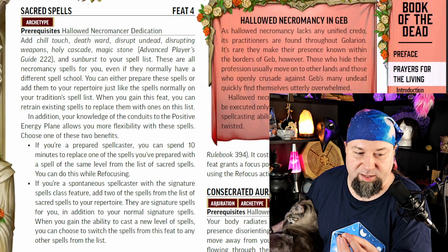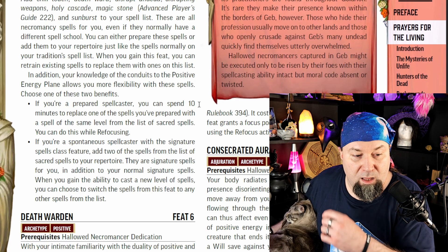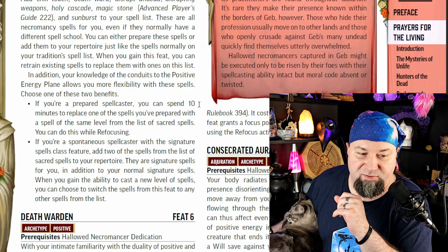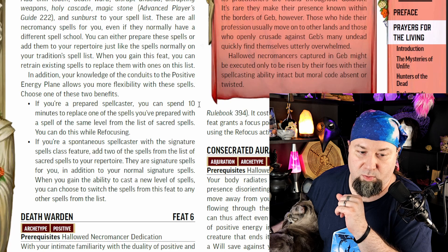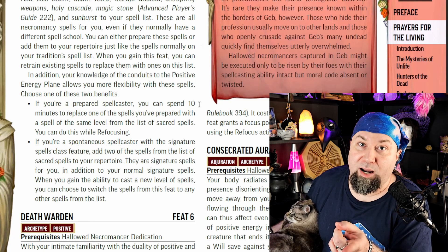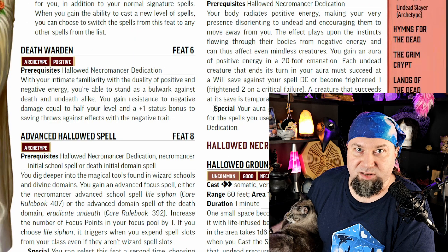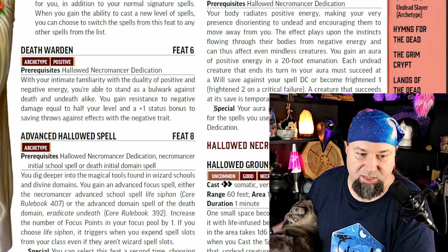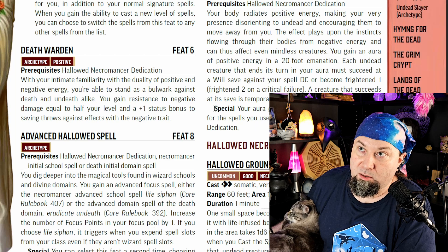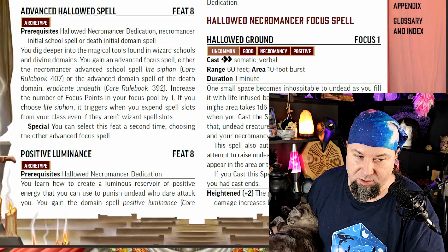At level 4, you can take Sacred Spells. You add Chill Touch, Death Ward, Disrupt Undead, Disrupting Weapons, Holy Cascade, Magic Stone, and Sunburst to your spell list — they all count as Necromancy spells even if they're not normally. If you're a prepared spellcaster, you can spend 10 minutes to replace a prepared spell with one of these Sacred Spells of the same level, even while refocusing. If you're a spontaneous spellcaster with a Signature Spells class feature — which includes oracles — you automatically add two Sacred Spells to your repertoire as extra Signature Spells. For a 4th-level feat, this is rare — really powerful.